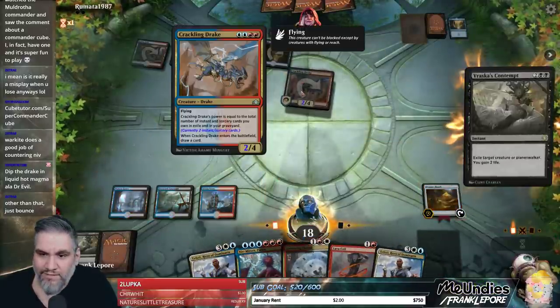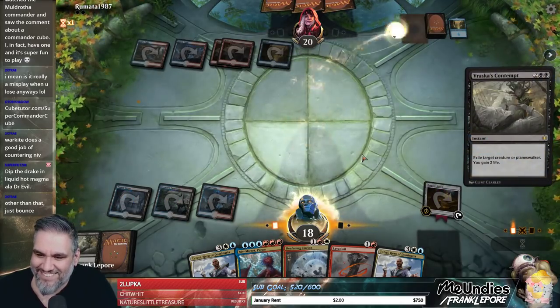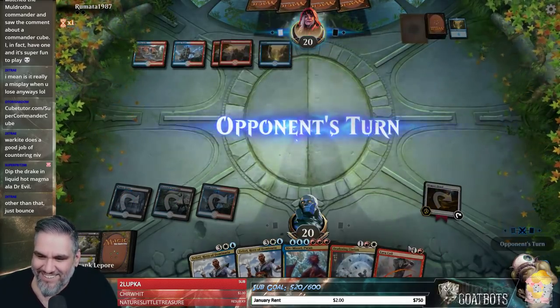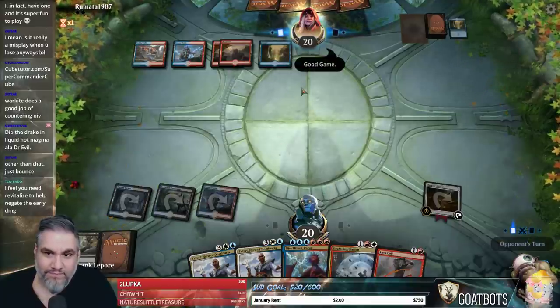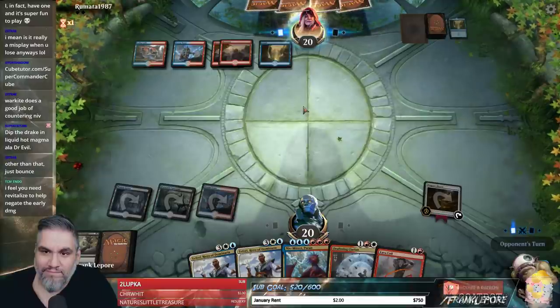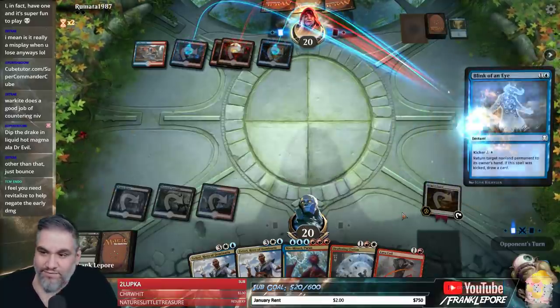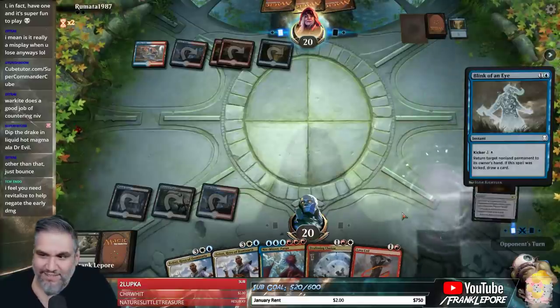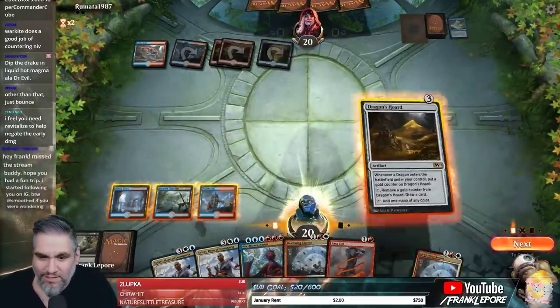Hey! Kill them all. Another Teferi — good game. Revitalize to negate the early damage? We're not even playing white — white is our least represented color. We have seven white sources in our whole deck.